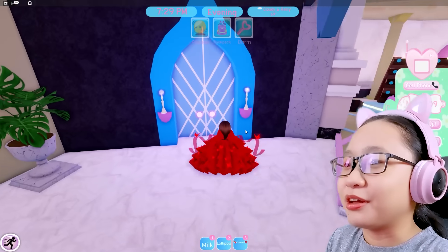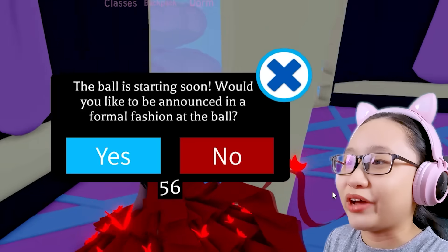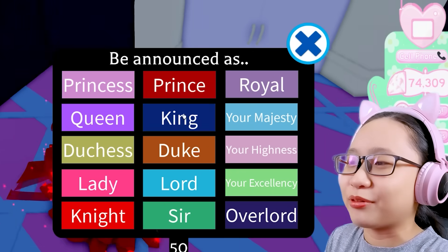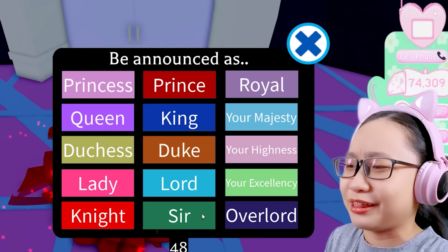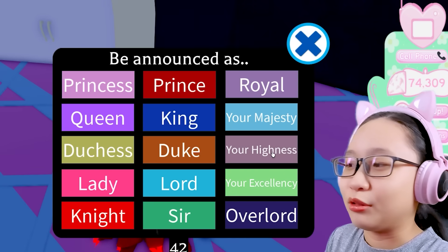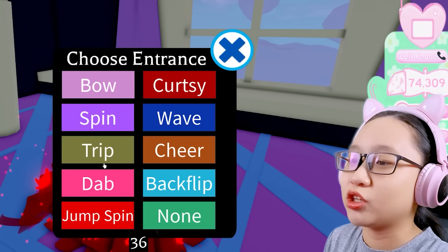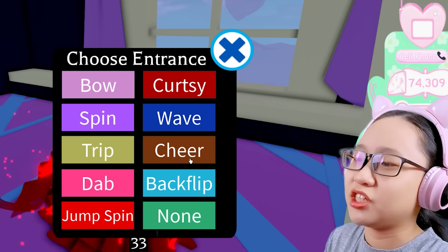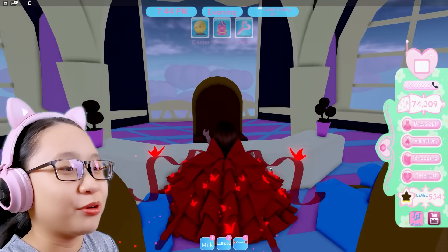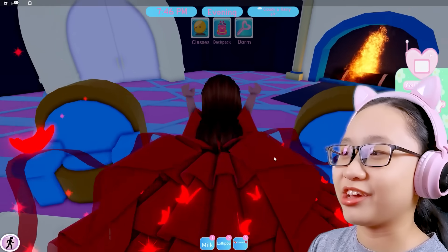This is the principal's office. No one is here right now. The ball is starting soon — would you like to be announced in a formal fashion at the ball? Sure. Be announced as princess, queen, duchess, lady, knight, prince, king, duke, lord, sir, royal, your majesty, your highness, your excellency, overlord. I'm choosing 'Your Highness.' Choose entrance — we can do bow, spin, trip, dap, jump, curtsy, wave, cheer, backflip, or none. Let's do a backflip because I want to look cool. There's no principal here — I'm the principal now. Obey me. Okay, just kidding. I'm actually not.